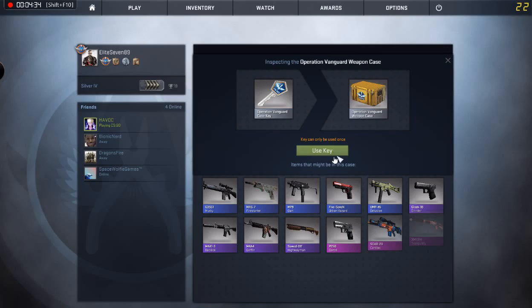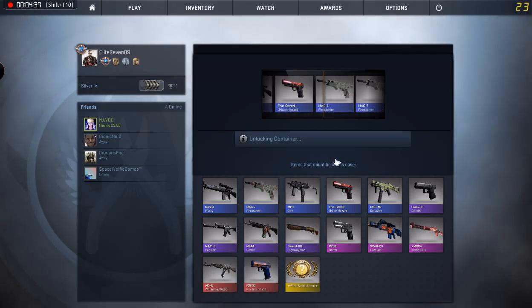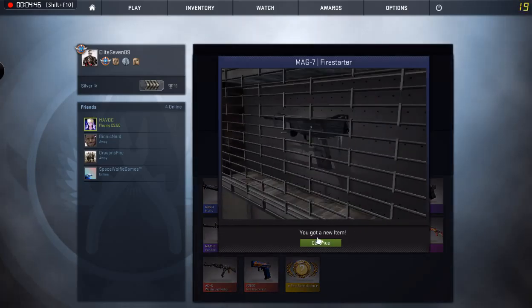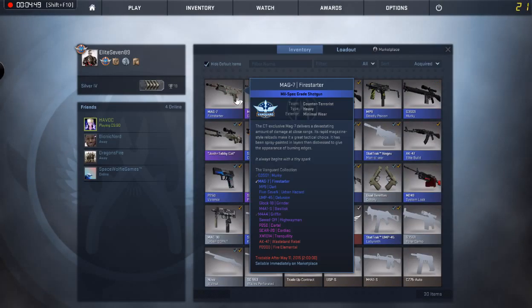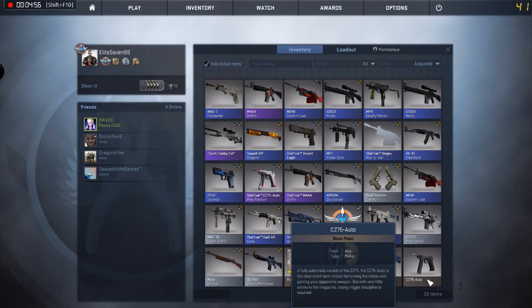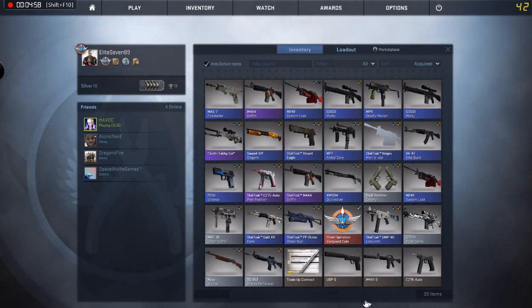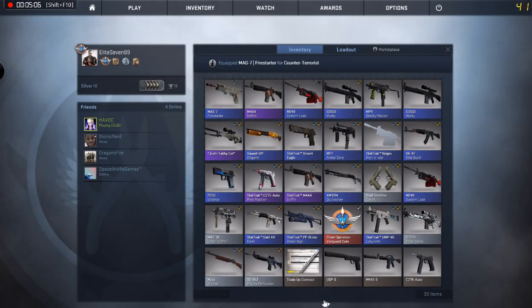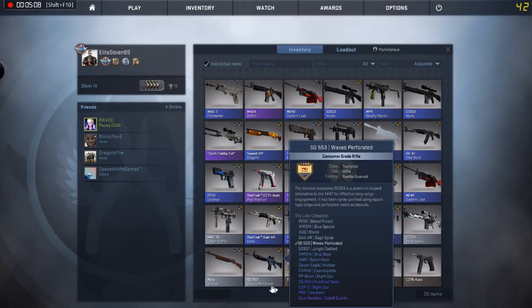Alright, last one — day five starter. Yeah, Mag-7. Minimal wear. I think I've got a Mag-7 still. But that is so nice. Oh no — I gave it to you and then I sold the other one, so actually I can't use that.